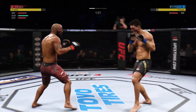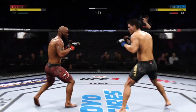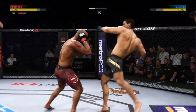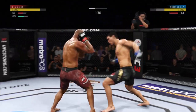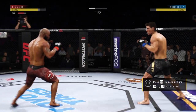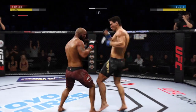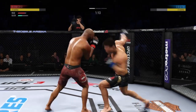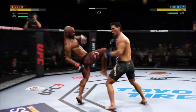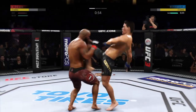He established the jab early and is going right back to the well here. Nice kick landed there by Costa. And he connects with the point — that one hurt. Both guys really throwing with authority. Is that a good knee to the body there by Costa? Very nice timing with these shots. Big knee — he lays a huge knee. Now another knee. Another nice knee.